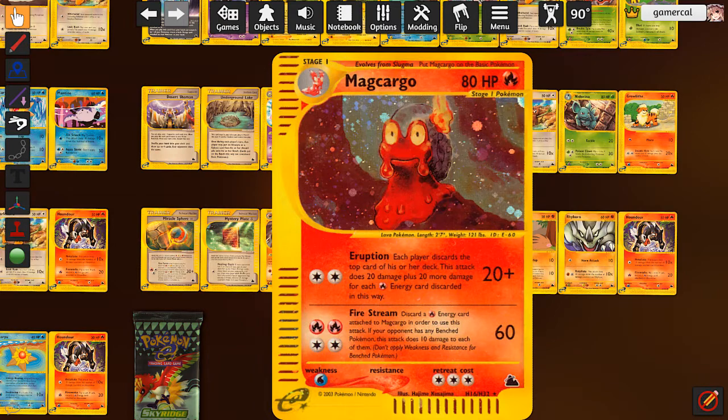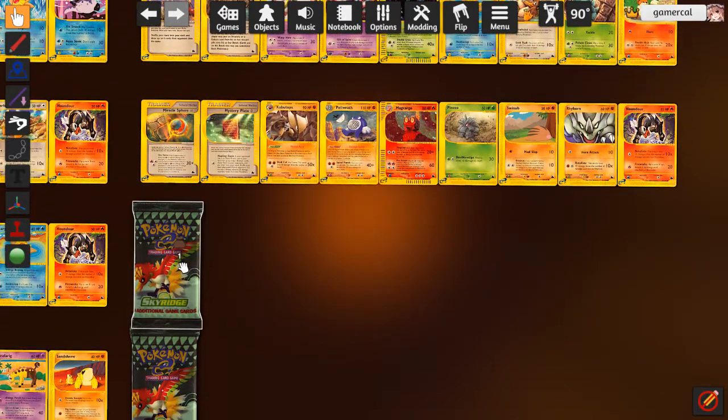Eruption is not amazing - discard the top card of both players' decks, do 20 for each fire energy there. If the opponent's not playing fire, that's not going to do more. However, Fire Stream is kind of ludicrous reading this: two fire, two colorless for 60 damage. You have to discard a fire attached to do it, but if the opponent's got any bench Pokemon, do 10 damage to all of them. That's expensive but really quite strong. I could see this being played as a one-off in the Entei deck - I'm definitely playing Entei this round. We have the Oracles for it, so I'm definitely testing it.